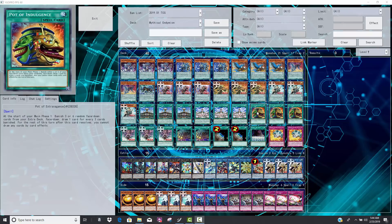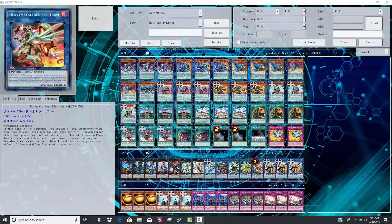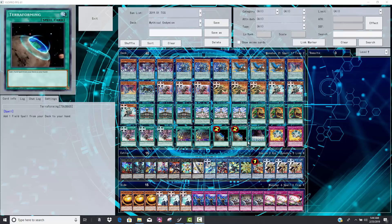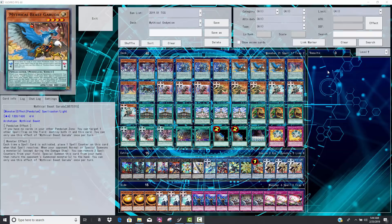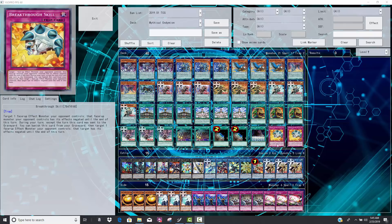Pot of Extravagance works fine in this deck. If you do happen to banish your Electrumites, like whatever, it's really not that big of a deal. If you don't banish it, then obviously it's something you can go into. Personally, if I was going to run two traps — from my testing in this format — I would go with Solemn Judgment and Solemn Warning. I just feel like that stops enough stuff, especially if you're already opening with boards where you have Sorcerer Supreme as one negation and one or two Jackals on field for two and three negations. Why not just play Solemns at that point? You'll essentially have four or five negations on board. What Yu-Gi-Oh deck is actually going to beat that? I'd rather run these blanket Solemn cards. I personally believe Solemn Warning and Solemn Judgment are better than Strike right now.